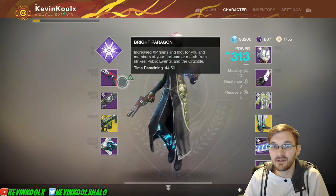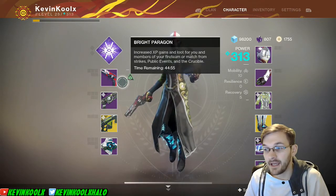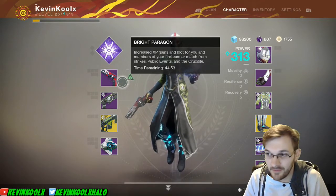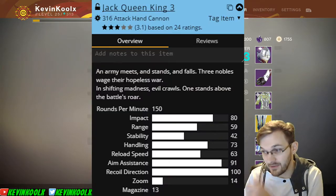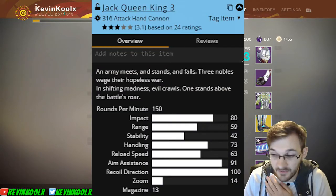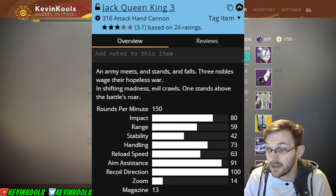Let's compare the stats between the Better Devils and the Jack Queen King 3. The Jack Queen King 3: rate of fire is 150 rounds per minute, impact is 80, range is 59, stability 42, handling 73, reload speed 63, aim assist is up pretty high at 91, and recoil direction up to 100. That recoil I've found is actually rather easy to manage on this weapon.